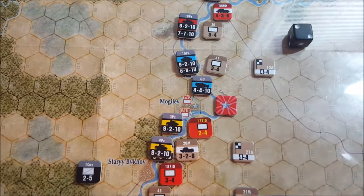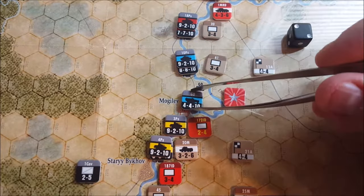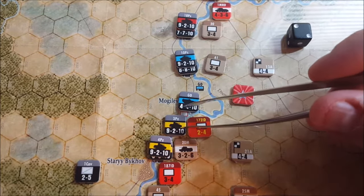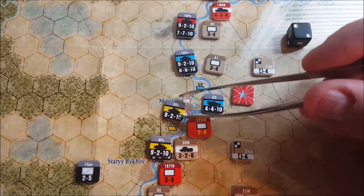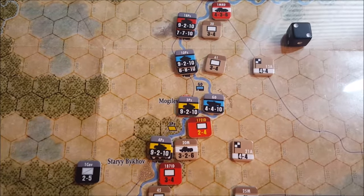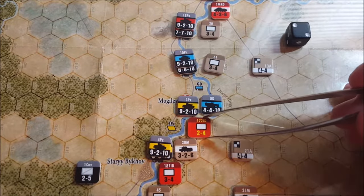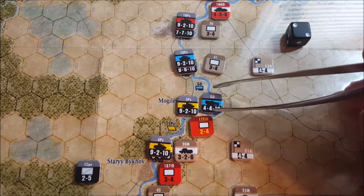Given that there is a friendly supply source south of this position, I'm going to retreat this guy right here — behind a river, so if he gets attacked again the attacker would have to have his combat value halved. Now that we've performed our retreat, we can advance after combat. Mechanized units can advance two hexes. The first hex entered has to be the hex where combat was performed. We're going to move Third Panzer into the city to capture this VP chit and put it in the VP chit box. We don't get to look at the number on the backside.